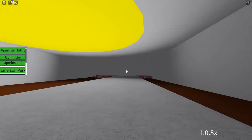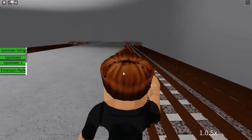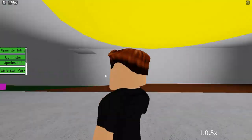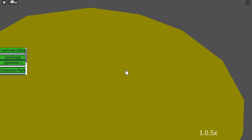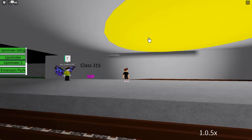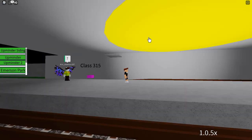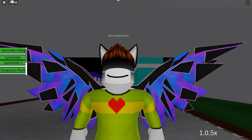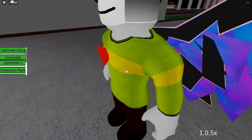We're in Upminster Siding, and it looks like this. There's some MTG track here. There's a big yellow blob which you can turn on and off. And look — the sun has fallen through the roof! Guys, the sun is here.